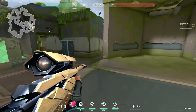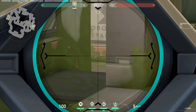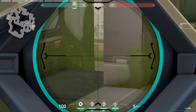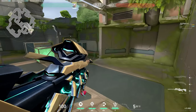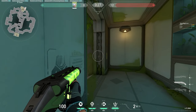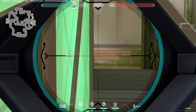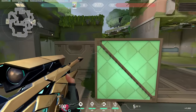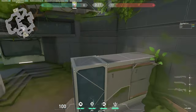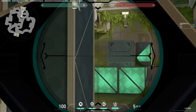The first standard angle is holding towards B main here — hopefully catch anybody peeking with bad hygiene, get the pick, and back off to another angle like heaven. Then back off further and begin holding with a Shorty in heaven. The great oping spot is holding behind this box towards B main — such great angle advantage. Get the first kill, come to this angle for another kill, run updraft up here for another kill, then drop off and cut off the site cross.